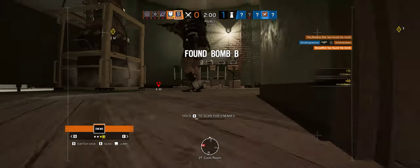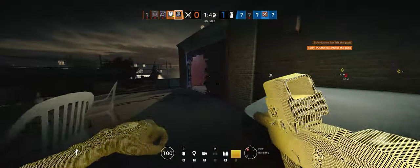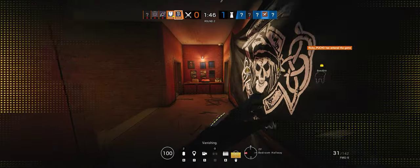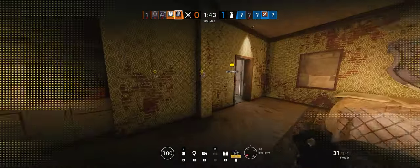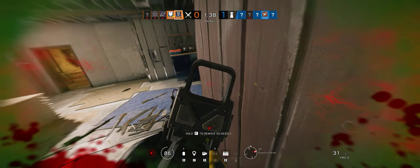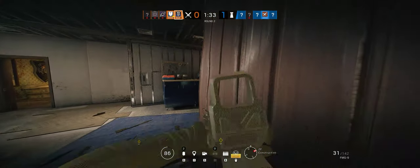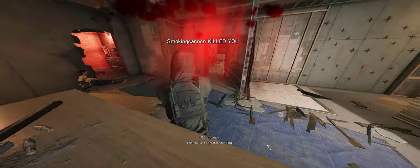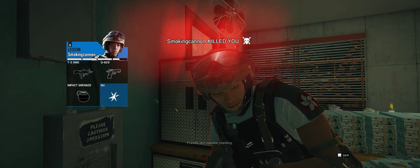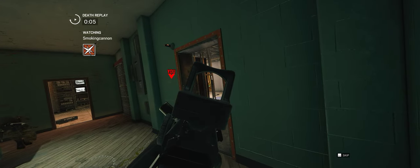Breeze, who wants to go to the cash room? I'm gonna come. They're trying to get me. He got it. Friendly, last operator standing. Sorry Breeze, couldn't make it to you. That's two of them in cash.